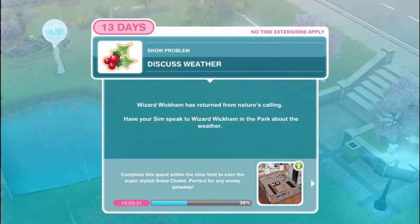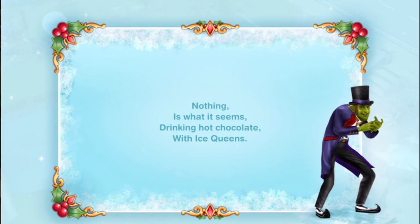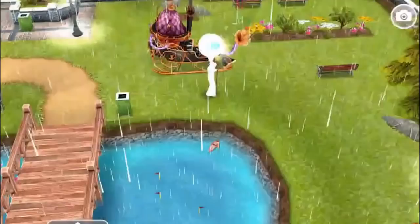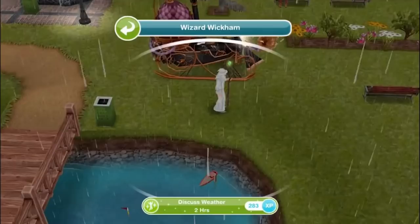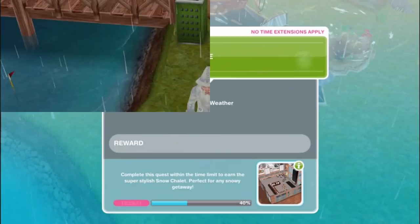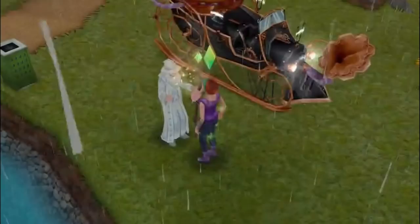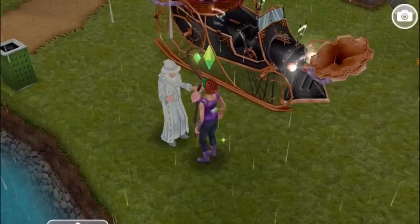Discuss weather. Wizard Wickham has returned from nature's calling - have your sim speak to Wizard Wickham about the weather for two hours. Think of a petty problem. Your sim approaches the wizard - looks like our villain had a backup plan. To pinpoint the source of this supernatural storm we will need to create our own miniature storm in a teacup, an argument about nothing. On a park bench have your sim think of a petty problem for 3 hours and 40 minutes.